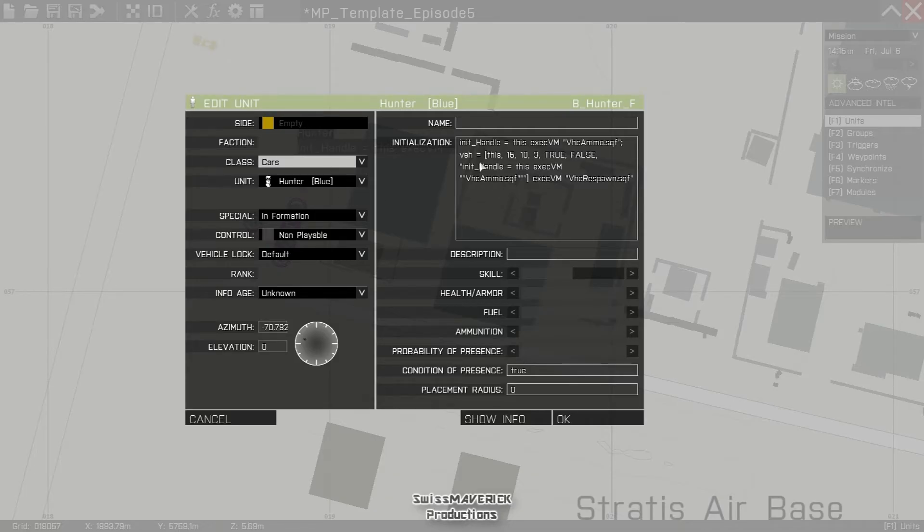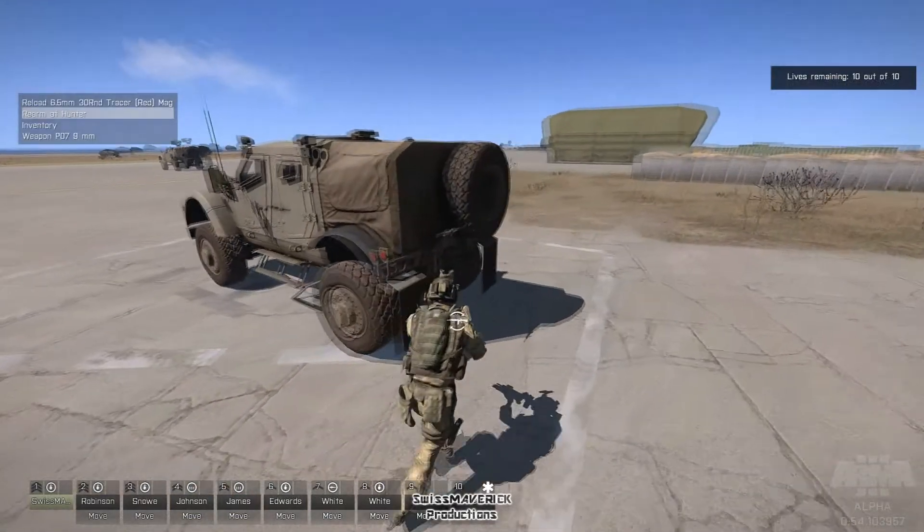On the second vehicle — the mobile rearm point from episode 3 — the code is a bit more complex. The first line adds the custom gear to the vehicle, enabling the vehicle ammo script. The next part of the init line is the actual respawn script: 15 seconds respawn delay, 10 seconds deserted respawn delay, amount of respawns set to 3 so it's limited, true for the special explosion effect on respawn, and false to make sure the vehicle respawns back at its initial position at base rather than where it was destroyed. The final part calls the vehicle ammo script again to ensure the custom gear is still in the vehicle after it respawns. It's very important that you don't forget any commas or quotes, and if you have renamed the script file you have to change that reference here as well.